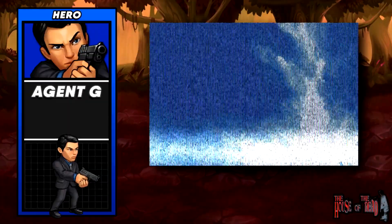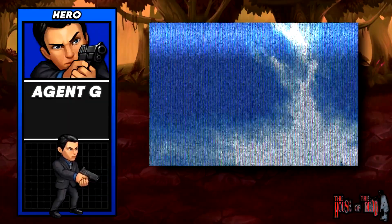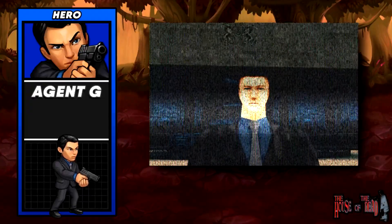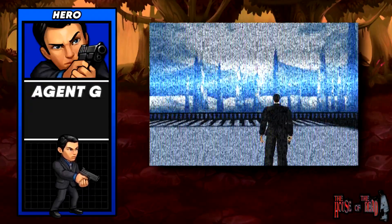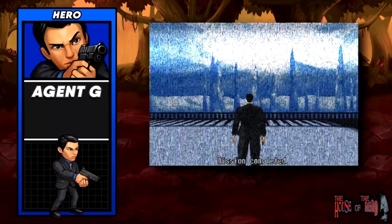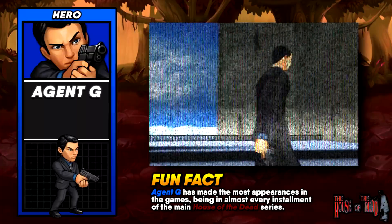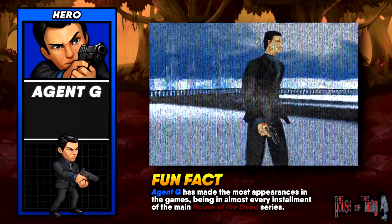Here's a fun fact: the G in Agent G stands for — well, nobody knows. It could be Gaden, Gregory, Jeff, or Gary — we just don't know. But the real fun fact is that Agent G has made the most appearances in the games, being in almost every installment of the main House of the Dead series.